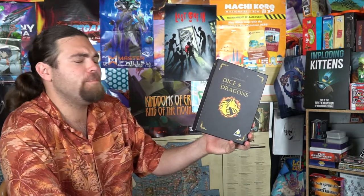Hey guys, welcome back to the Unfiltered Gamer Kickstarter board game review. Today's game up on the tabletop is called Dice and Dragons. It is by Golden Egg Games, plays one to five players, ages eight and up, and about 20 minutes to play through one single round.